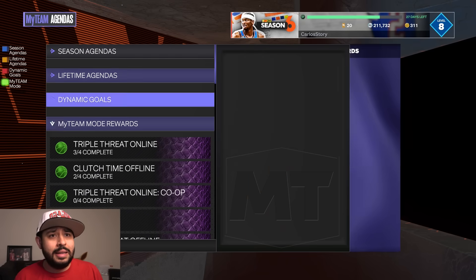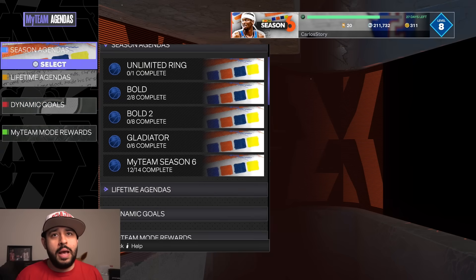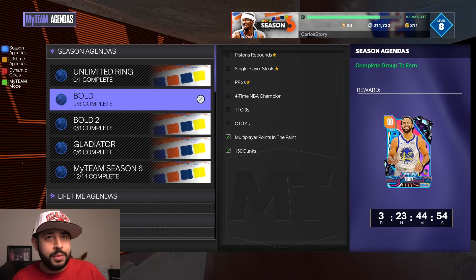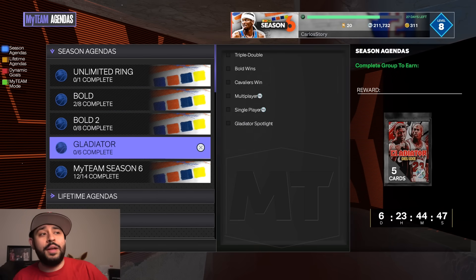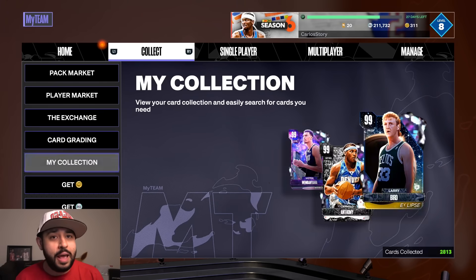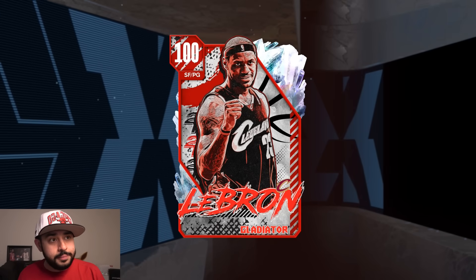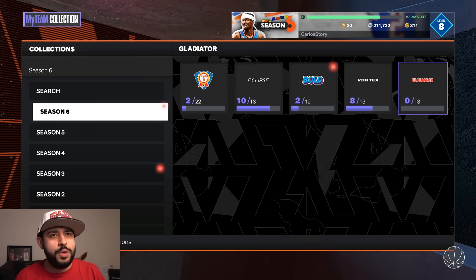The free dark matters have been pretty good from the game modes so far — we have Terry, Arenas, and now Stoudemire. 2K also updated the agendas: in Unlimited you get a deluxe Bracket Buster pack with a chance at any of the bracket buster players including Melo. The Bold 1 with Steph Curry is still available — I'm slowly finishing those to get the free dark matter. Bold 2 is still available, and the Gladiator gives you a deluxe pack, which guarantees you a player from the current set — Sabonis, Watson, or even LeBron.